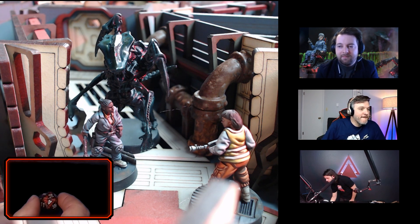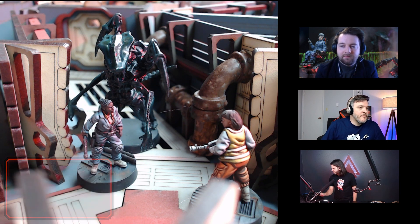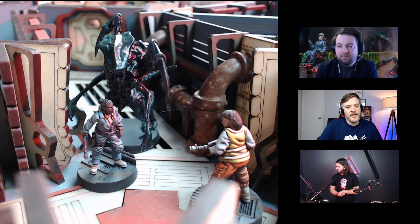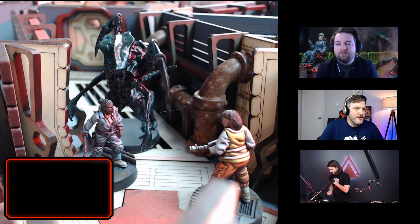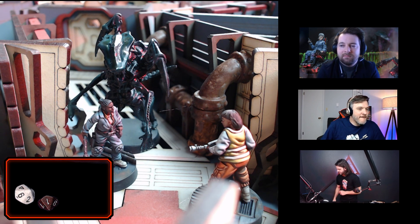I rolled a four — that is well under an 18, so it hits. For damage, it's using its claws and tail attack: 2d10 plus two damage. Because it's blindsiding, it adds another two, so 2d10 plus four. Rolling those — a six and a one, that's seven plus four bringing us to 11 points of damage.